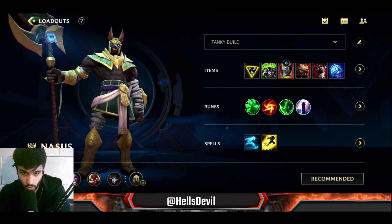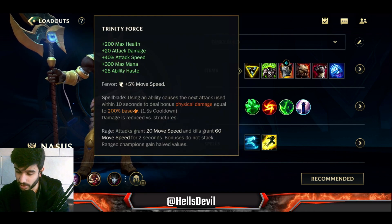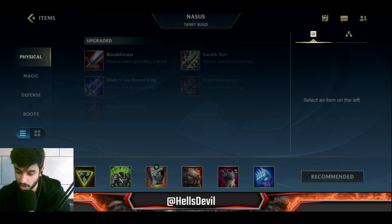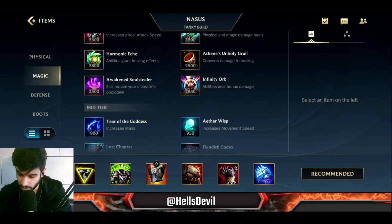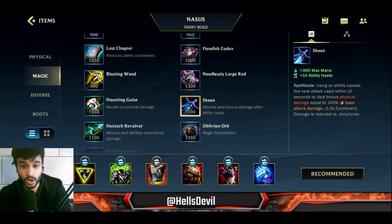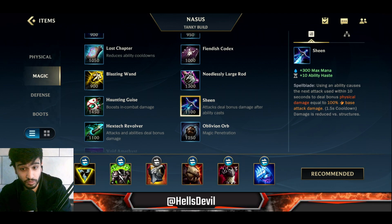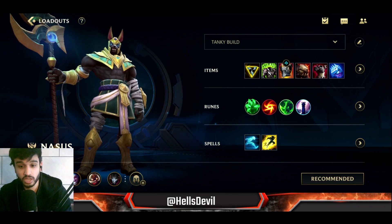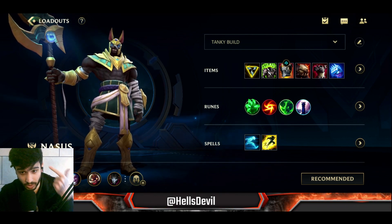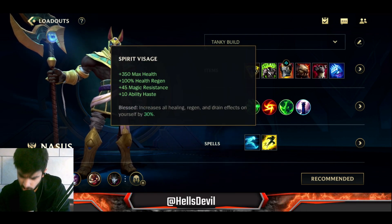The best item on Nasus is always Trinity Force. To get power spikes with it, you want to get Sheen first. Sheen says: using an ability causes your next attack within 10 seconds to deal bonus damage. Every time you use your first ability — which has a very low cooldown — you'll deal bonus damage. So you get a power spike when you get Sheen, and another when you complete Trinity Force.